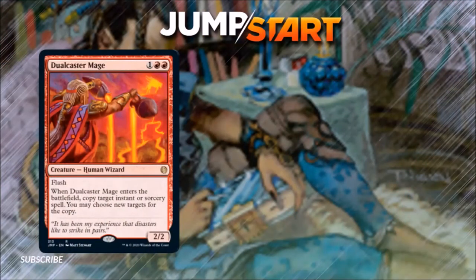Number 9: Dual Caster Mage. This one's pretty low on the list because while it is useful, it's not useful in a whole bevy of decks and it doesn't have a high value, so this is one you could probably pick up easily. Dual Caster Mage costs 1 and 2 red, has flash, it's a 2/2, and when it enters the battlefield you copy target instant or sorcery spell and choose new targets for the copy. This type of copy ability printed on a creature can be very useful and can have some Swiss Army-like utility in your decks.